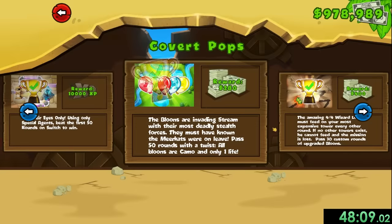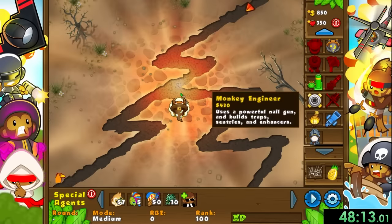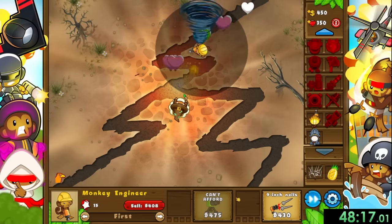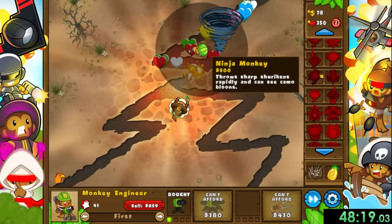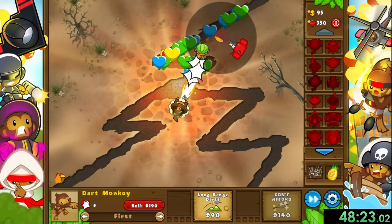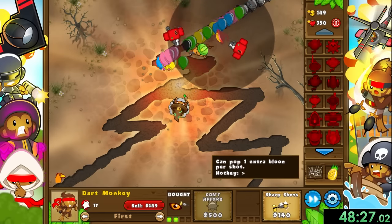Now it's time for the Wizard Lord. This challenge is one of my favorites since it gives us a 4-4 tower - something you can never get in the normal game - but because he's so powerful, he eats our most expensive tower each round. What we're going to do is place an engineer down with sentries, and immediately get a dart monkey afterwards, and upgrade it to the point where it's just barely above the price of an engineer, so the dart monkey dies instead.